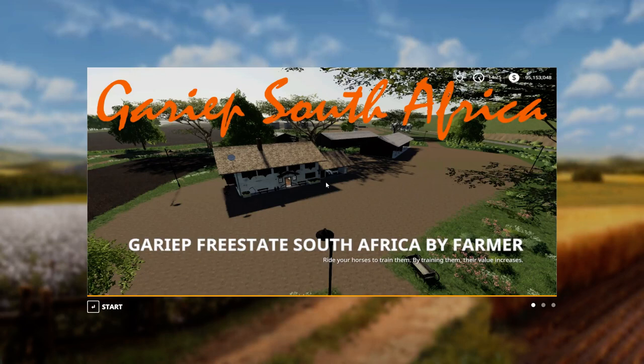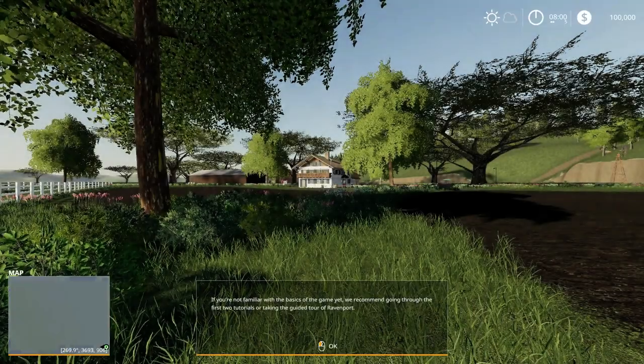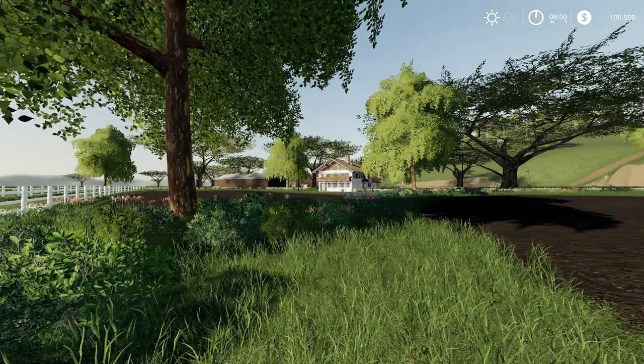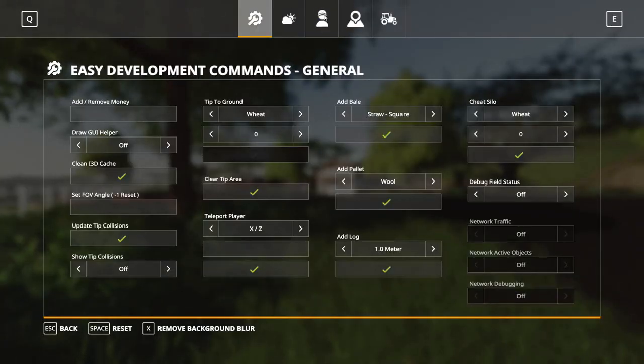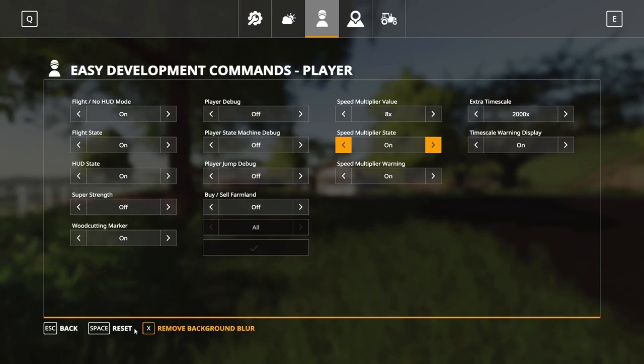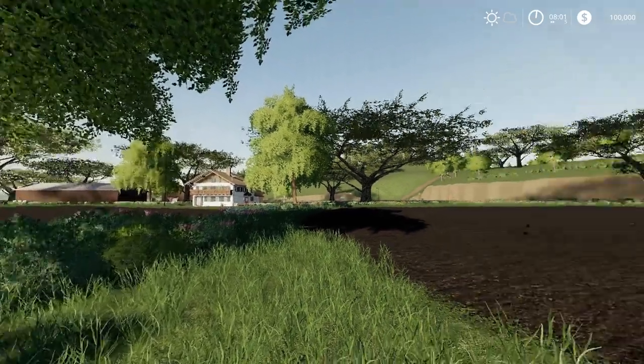Hi there everybody, welcome to Gharib South Africa. This is version six of the map. I just want to quickly make this video and show everything that's changed since version 4, which was the last video I made. Let's have a quick look around — first, get our mini map away and also our flight state on so you can travel around a bit faster.